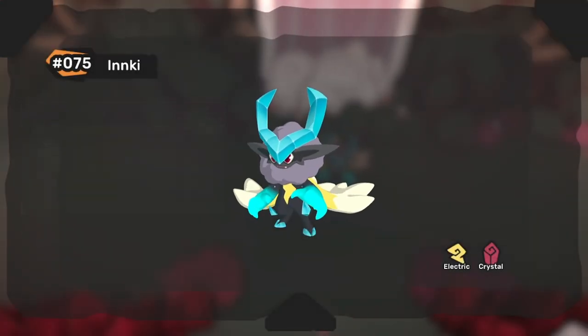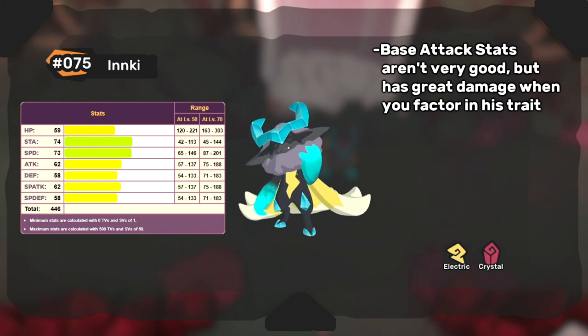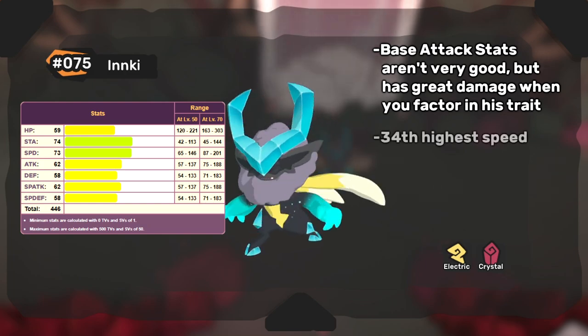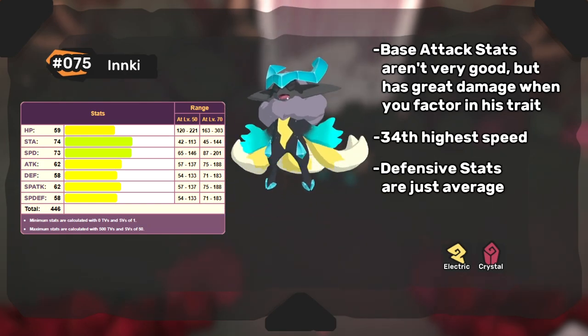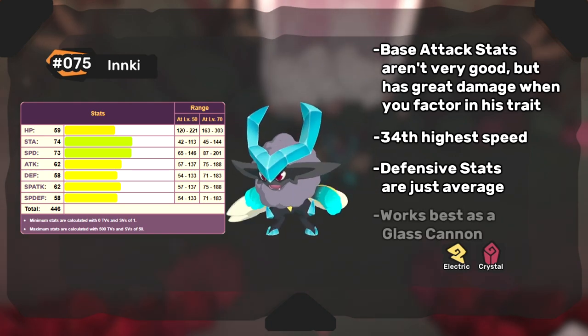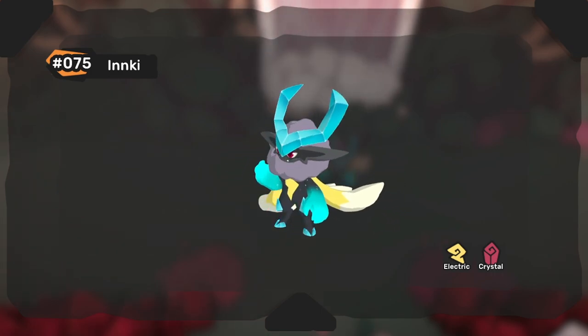Let's take a quick glance at Inky's stats. His base attack and special attack are not that great, but his trait gives him a 50% damage bonus, so it's already top tier. His speed stat is pretty good, and his HP and defenses are about average. Whether you build Inky for physical or special damage, he best fits as a glass cannon. He isn't the fastest, but he fits into a useful speed tier.